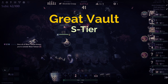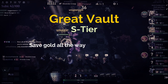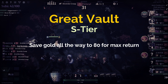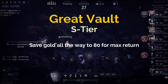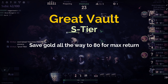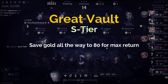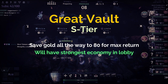Great Vault is very straightforward to use — literally just don't spend any gold and save it all the way to 80. Super simple: don't touch your economy, just save to 80 before you do anything else going forward. The great thing about this is there's no risk of losing value between rounds like some other relics might have, like Sin Reaper and Chiascuro.